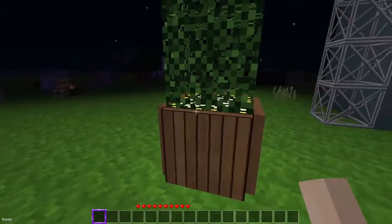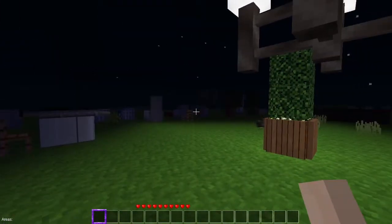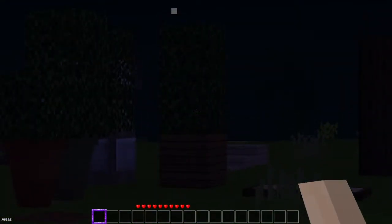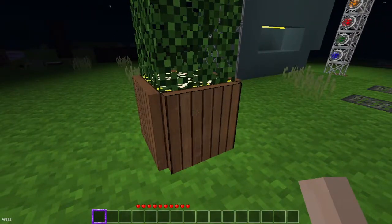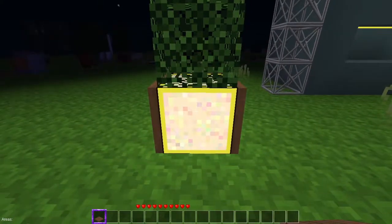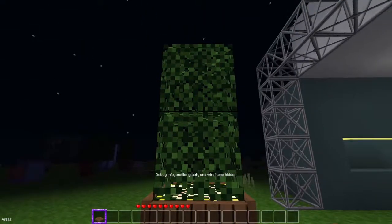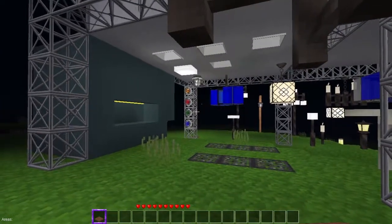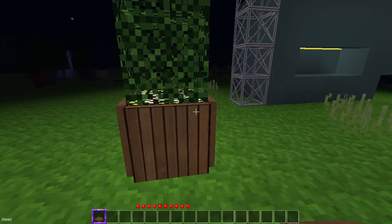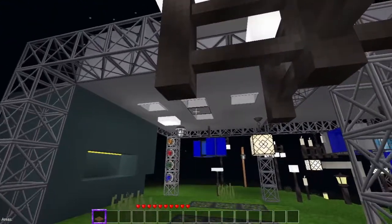Another way to hide some lighting is in a plant. I've used this plant before - I used the circular saw to cut those panels and then hit them around a glow stone. All the mods I'm showing here will be listed in the show description, and most of this stuff comes from the dream builder pack.